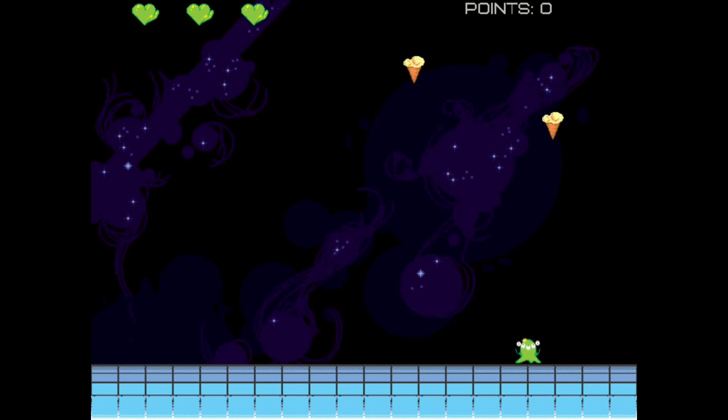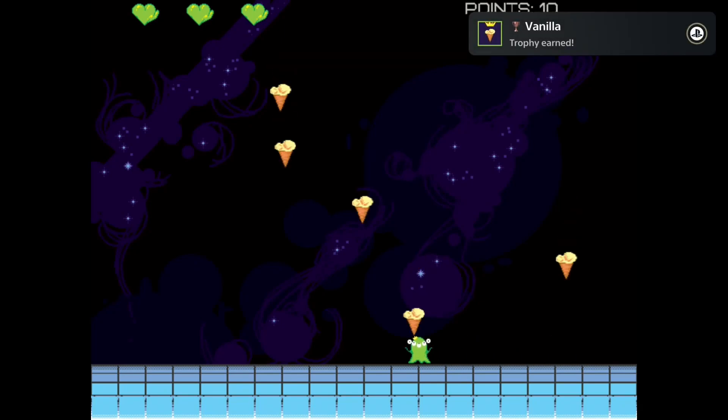The goal of the game is to catch all the ice creams. You have three lives per run — if you miss one ice cream you lose one life. The controls are pretty simple: you just need the d-pad to move left and right.